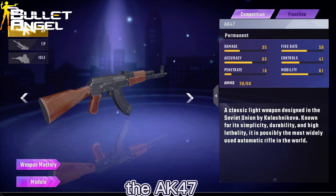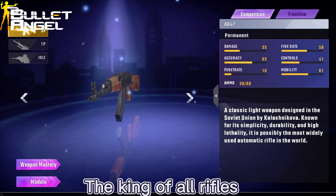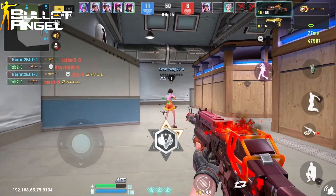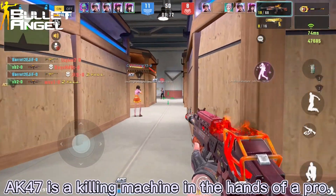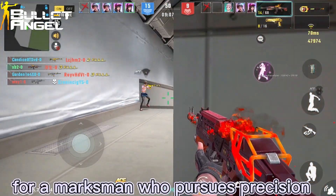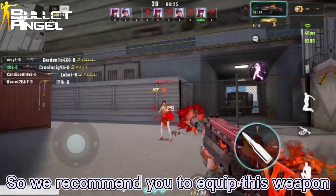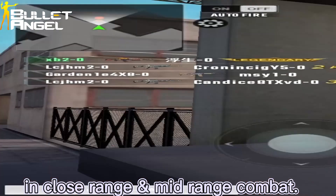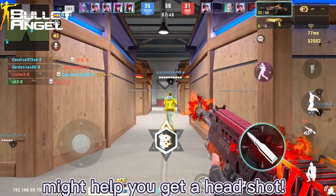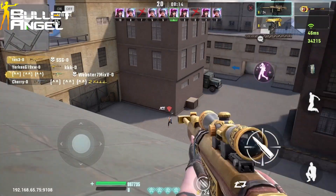First of all, the AK-47. I don't think I need to introduce this weapon anymore — the king of all rifles. High damage comes with high recoil. The AK-47 is a killing machine in the hands of a pro, but it's not always the best choice for a marksman who values precision. We recommend equipping this weapon in close and mid-range combat. Always aim for the chest, and managing vertical recoil might help you get a headshot. For long range? Seriously, get a sniper.